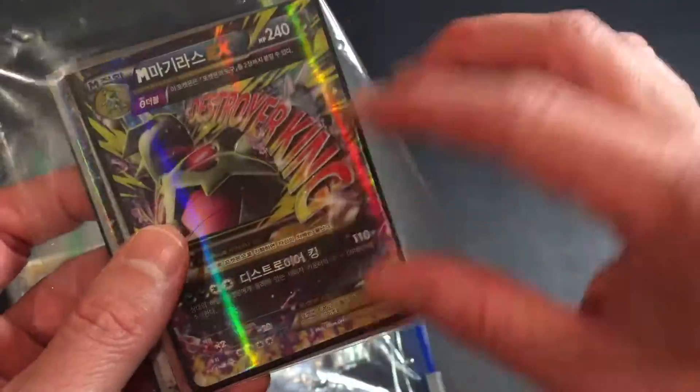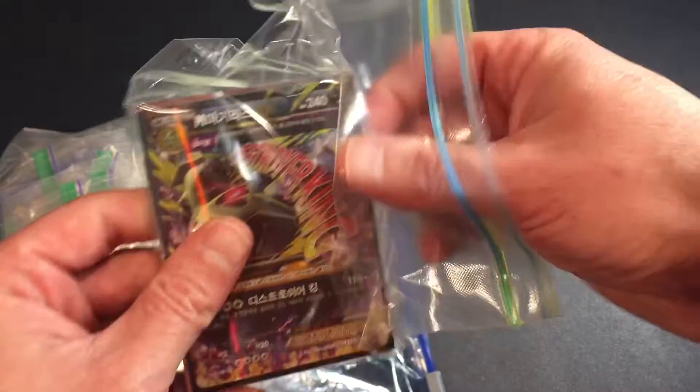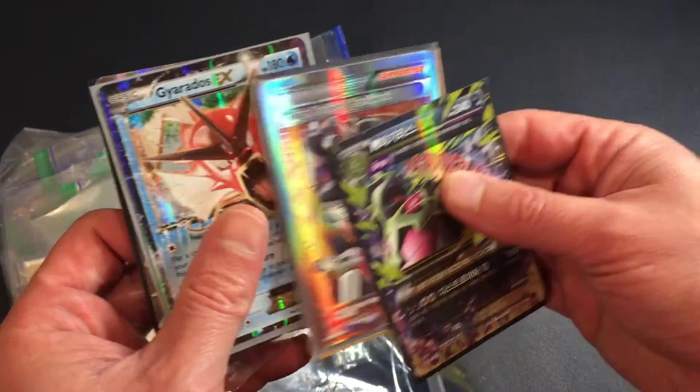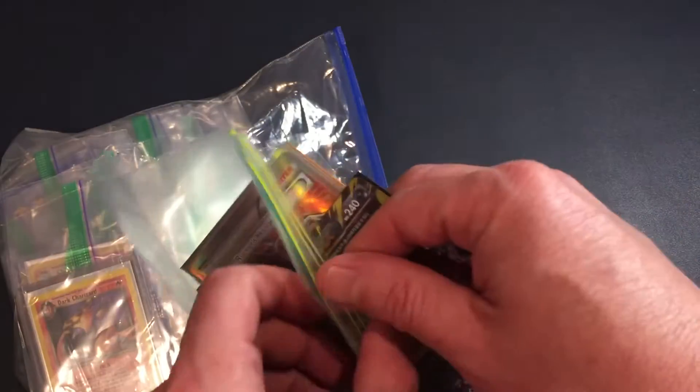I've been taking these Epic cards and putting them together with a couple other cards. In this set that I've already listed on eBay, you can get this and a Team Rocket's Handiwork and Gyarados EX and Professor Sycamore — the whole set together — instead of what I've been doing before, which is just singles.